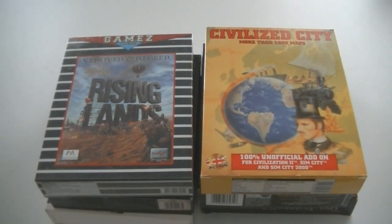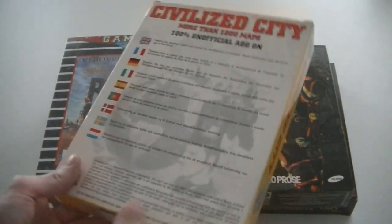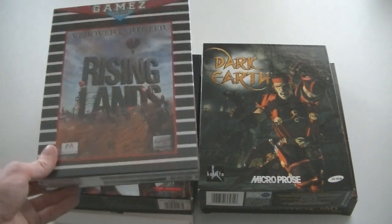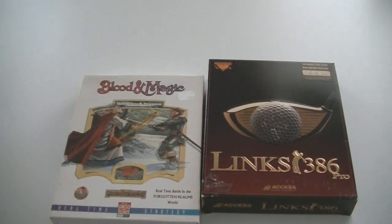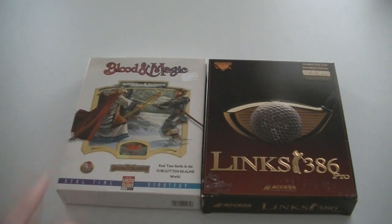This game up here is probably pretty rare — it's an unofficial add-on for both Civilization 2, SimCity, and SimCity 2000. It's called Civilized City and it has over a thousand maps. Usually these unofficial expansions are really rare — Starcraft has one, Warcraft 2 has one and they're hard to find. Rising Lands — still sealed. Dark Earth. Lands of Lore 2: Guardians of Destiny. Blood Magic — Dungeons and Dragons. I actually bought this game two weeks ago for my collection, so now I have a spare copy. And Links 386 Pro — a golfing game.